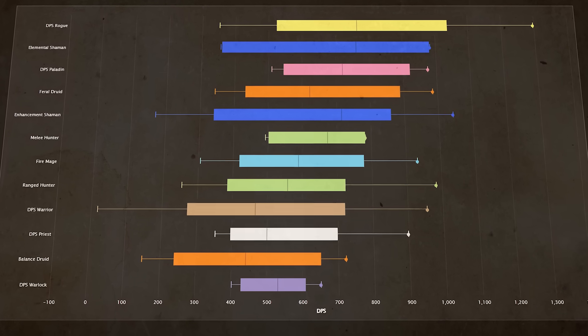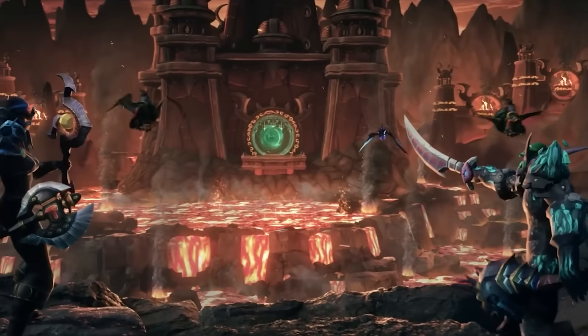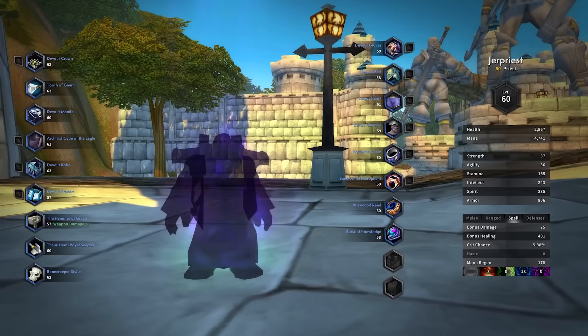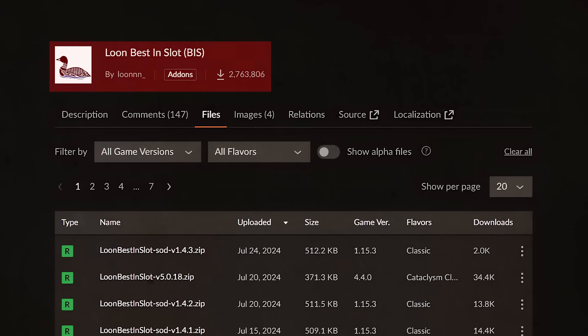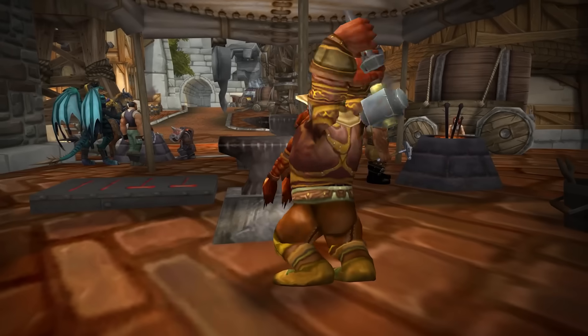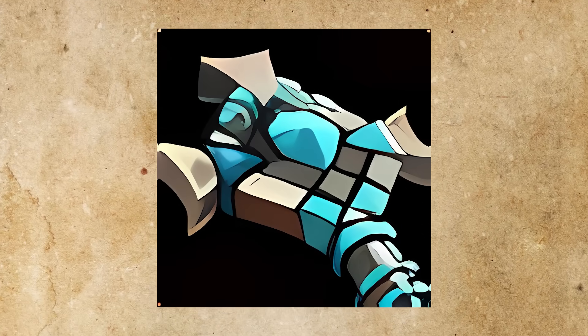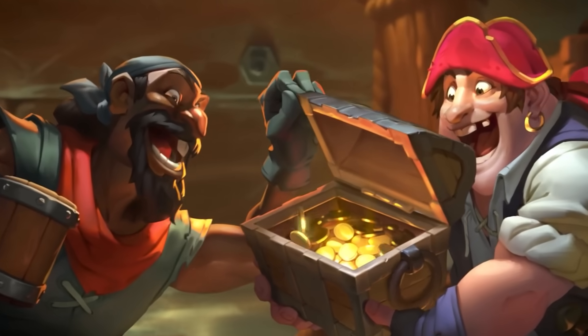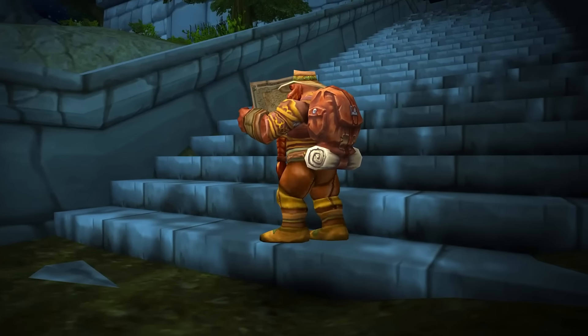The power level increase from something like Rok'Delar is so massive that it actually could make a difference on a DPS check. For optimal loot priority in Molten Core, we really need to start hyper-prioritizing the fire res pieces to the tanks, and eventually the DPS as well. The sooner we can upgrade away from the Onyxia attunement necklace to something like the actual Onyxia necklace, the better. For optimally dispersing loot, I really recommend every single raider get the Loon Best in Slot add-on — it's already working for Phase 4. Knowing which pieces of loot are BIS or alternatively BIS makes a big difference, and it also makes the raid way more fun because you can get excited about every single drop.